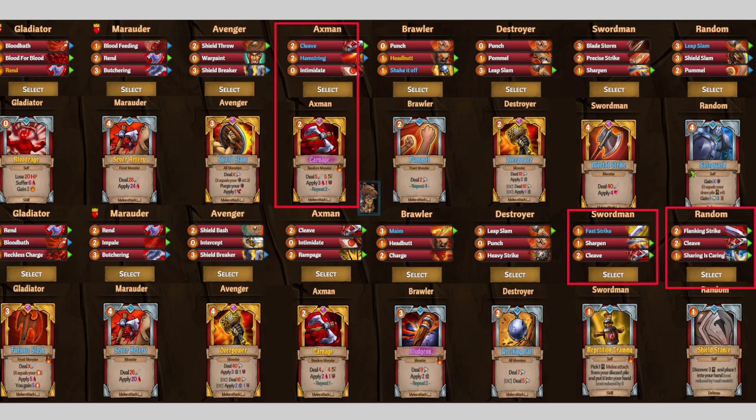For Brooklee I just went all DPS — I don't really have a bleed build for him. I went for the Axe Man because Corrupted Carnage is amazing, Swordsman for the Sharpen and Cleave, and then random for another Cleave and Flanking Strike. Not much to say there.